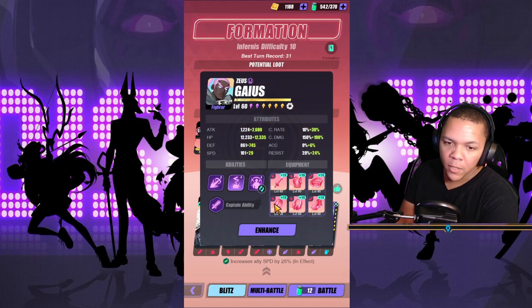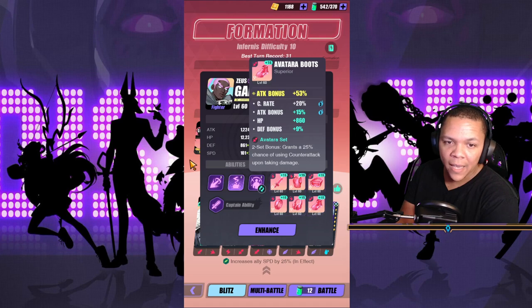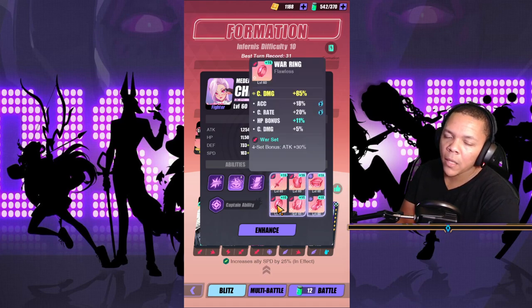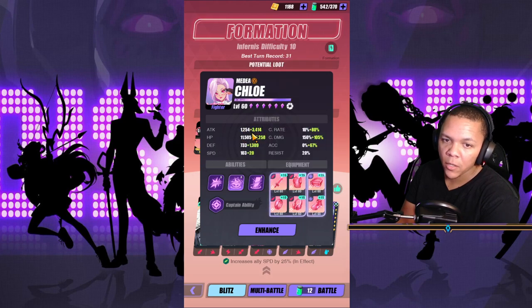Then we have Guys, of course — heavy damage, crit damage, attack, attack, fully skilled up. Then we have Chloe, who we care about for the buff blocker, but mainly she's crit damage, attack, attack — a heavy damage dealer. Got her around 44,000.